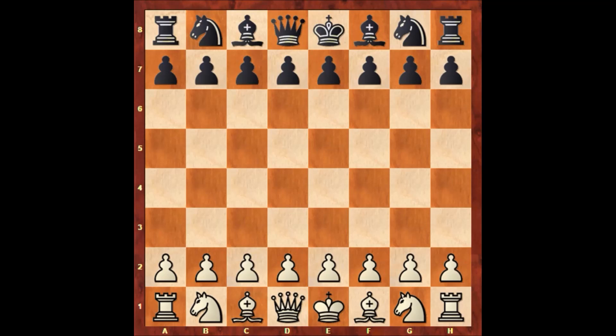Hello everyone, let's check out another instructive chess game by Mikhail Tal. In this chess game, Mikhail Tal has the white pieces and his opponent is Alexei Suetin. This game was played in Georgia in 1969. Let's check out how this marvelous chess game went on.